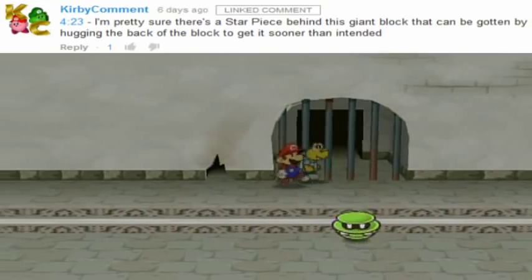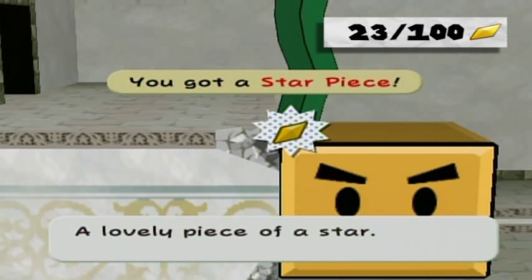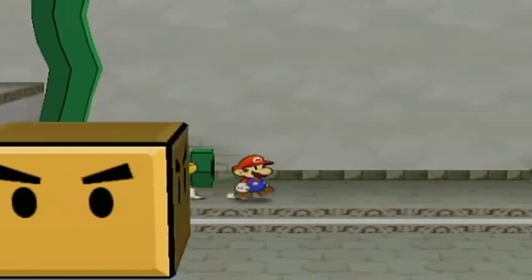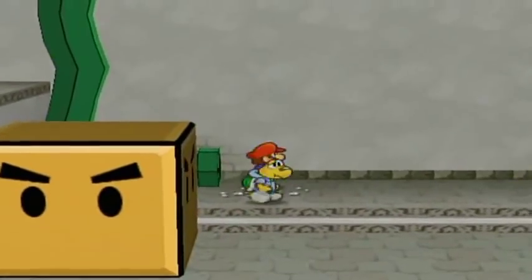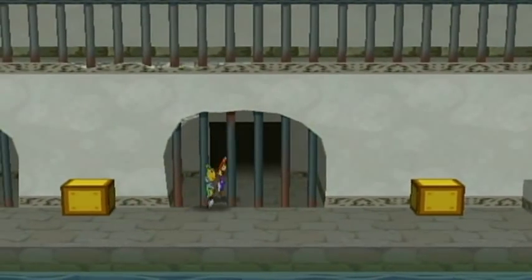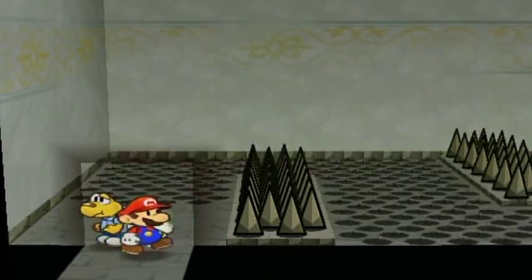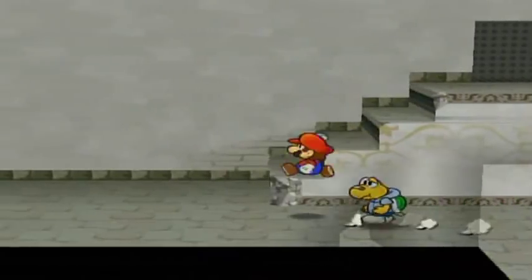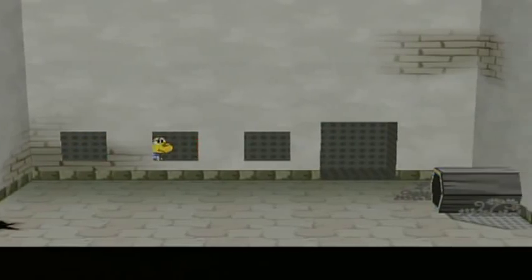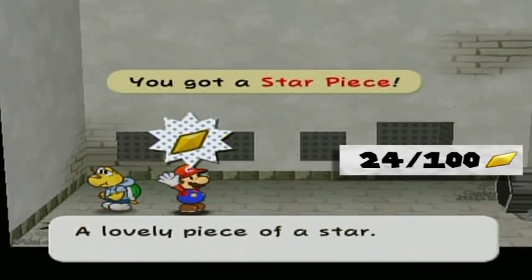On my way back, I was told something else: if you hug this block over here — there is a star piece here! I thought you could only get that after destroying the block, but looking at the perspective, I guess the block just obscures the vision for that star piece. That's probably why I always remembered getting that star piece later in the game. And I forgot something back here — go back up through here. It's kind of obvious there would be something in a mostly blank room. There's a star piece there!